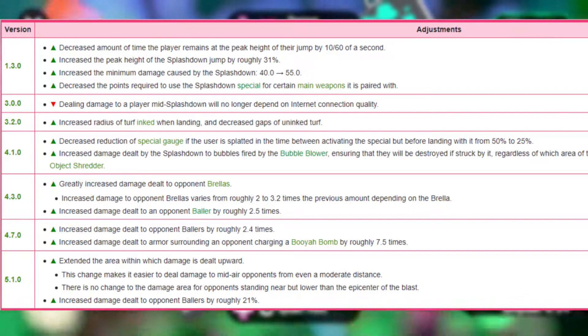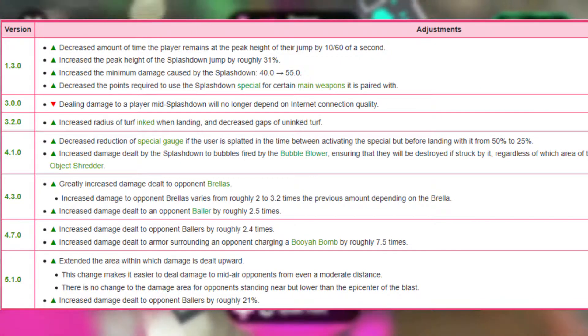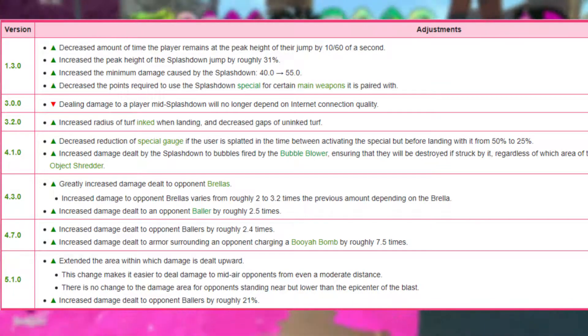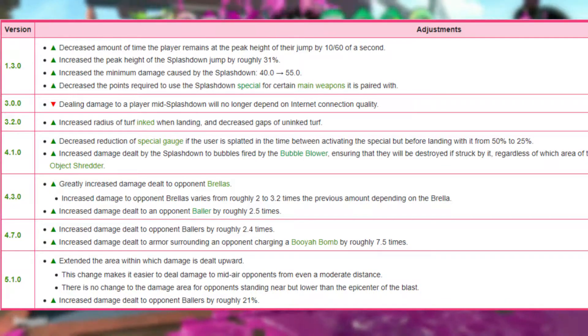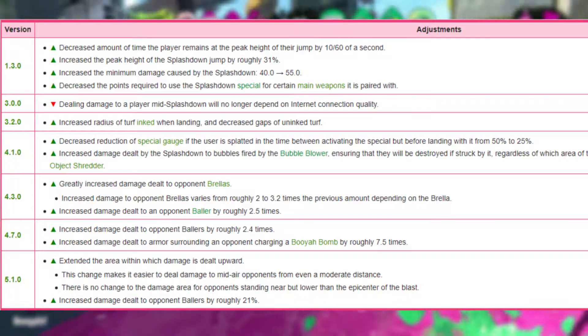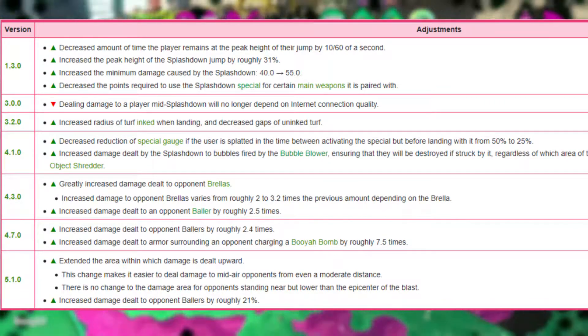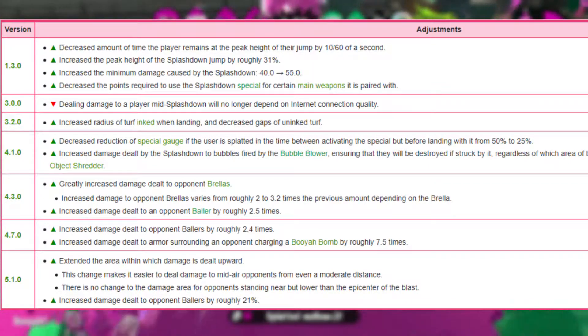Another example of the devs clearly taking a look at the state of the game, how specials are being used in-game, and how they want them to be used, is Splashdown. On screen is Splashdown's patch history before patch 3.0. Before this patch, Splashdown's most common use was as a panic button to get out of tricky situations. But in patch 3.0, Splashdown was changed — the patch notes read that dealing damage to a player mid-Splashdown would no longer depend on internet connection quality. This change, in a lot of people's eyes, killed the Special. But I would argue that this isn't the death of the Special — it marked a design shift.